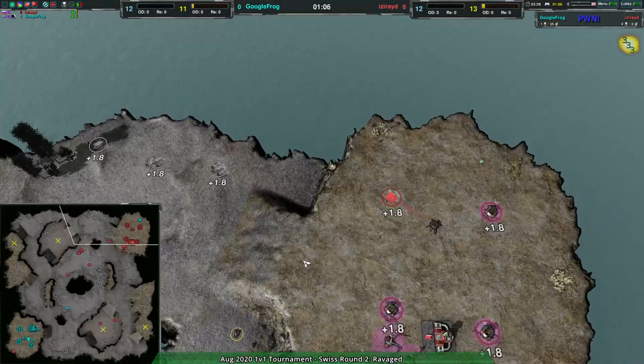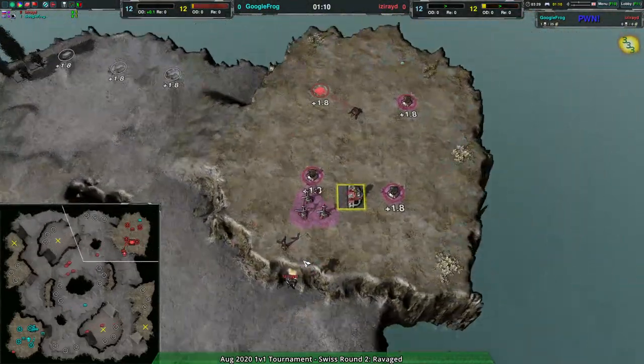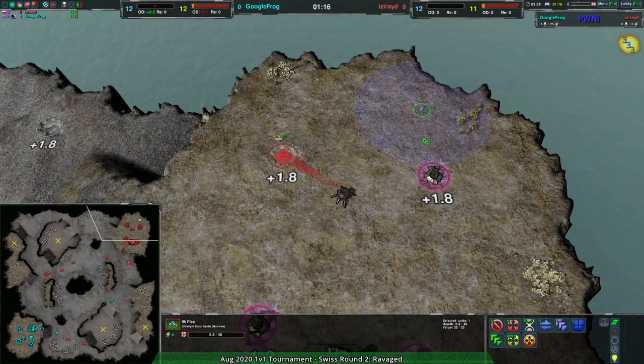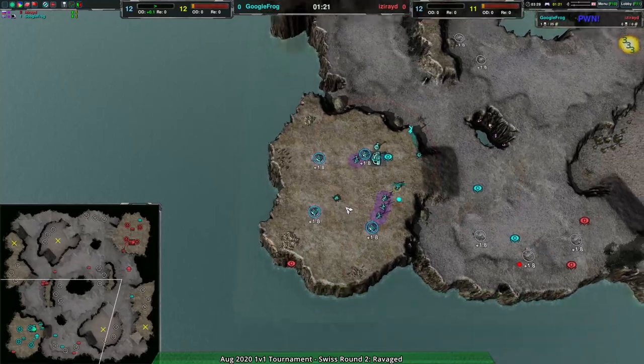They tried at any rate. Iseride does have a very large force, much like we saw last time. Google Frog, though, they do have actual vision — they can see the northern side of Iseride's base, so they are definitely in a bit of an advantage there.